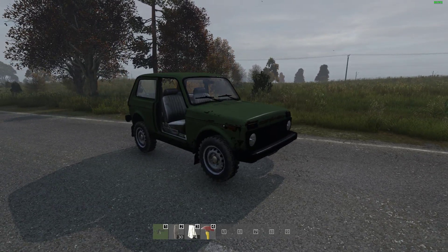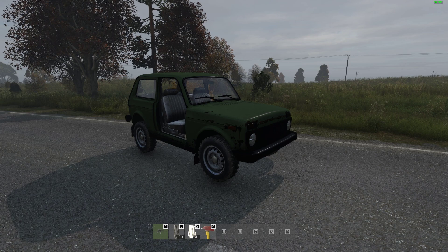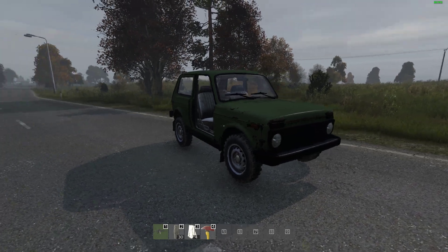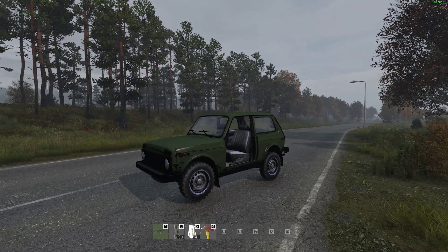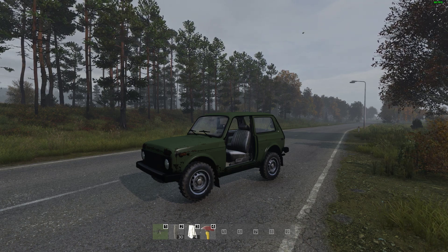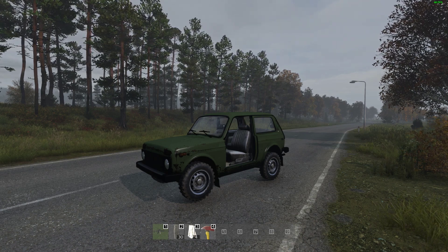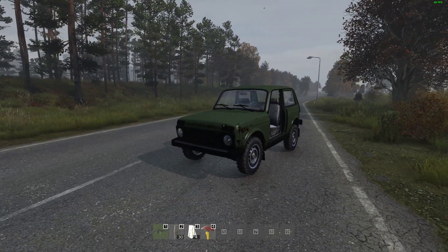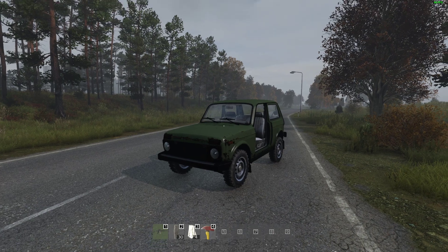So there we go — I've finally done a video about how to make a custom car spawn in DayZ. If you want the vehicle to spawn fully built with items in the boot, you'll need to edit cfg spawnable types XML — I'll put links to that video in the description. If there's any other beginner modding content you think I haven't covered, please let me know. Thanks everybody for your support — hit like if you enjoyed the video, subscribe, and I will see you all again soon.